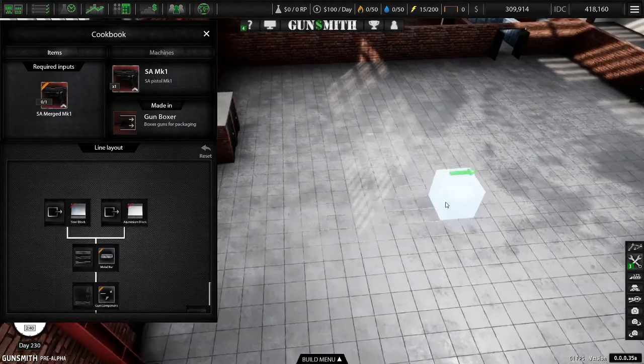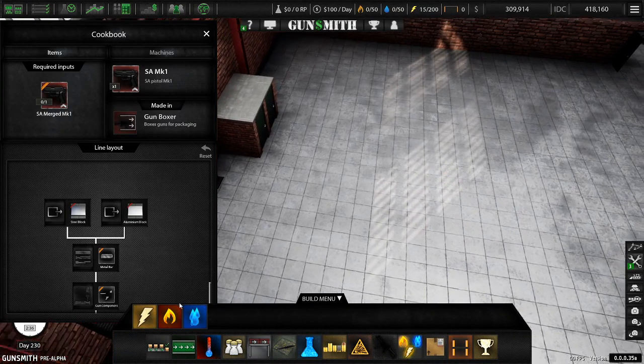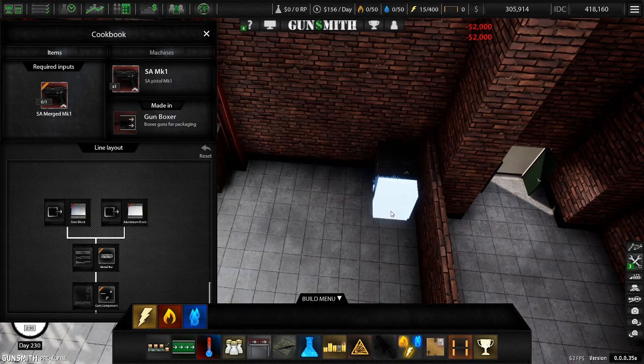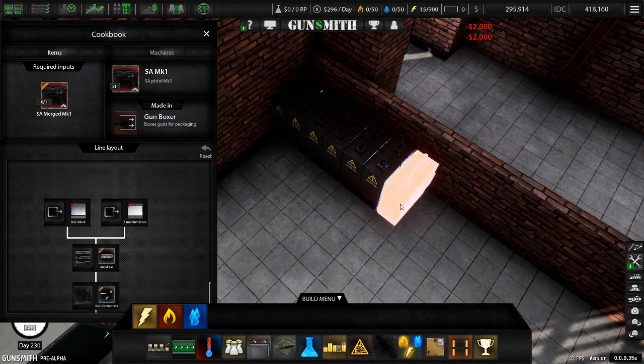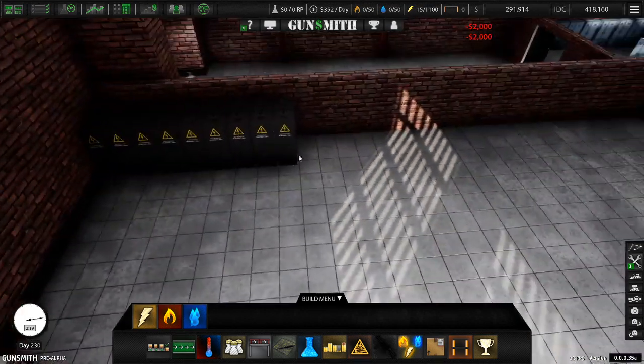Let's start off with a pistol. You know what, let's be smart about this for a minute. We're going to need electricity — lots and lots of electricity. I'm going to try to be reasonable about it for now. I don't want to go too far off the rails with the utilities.